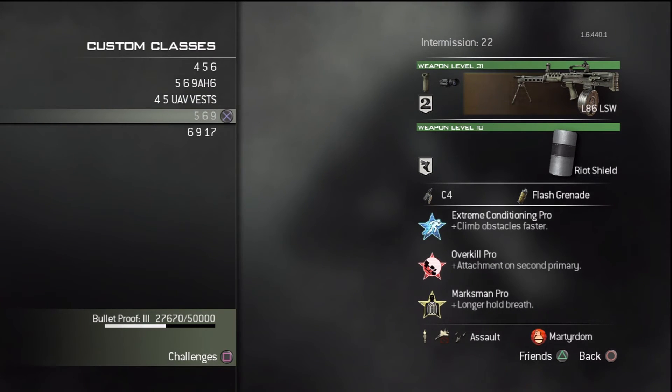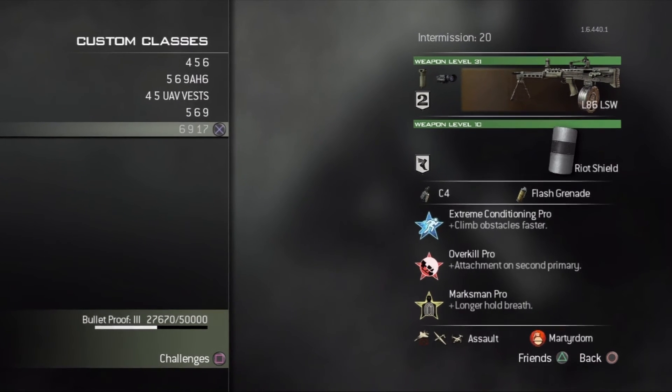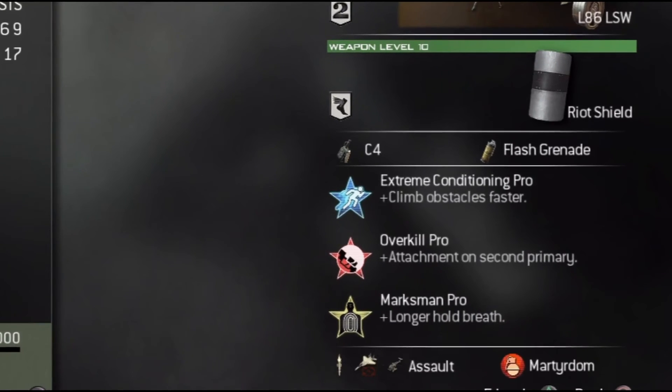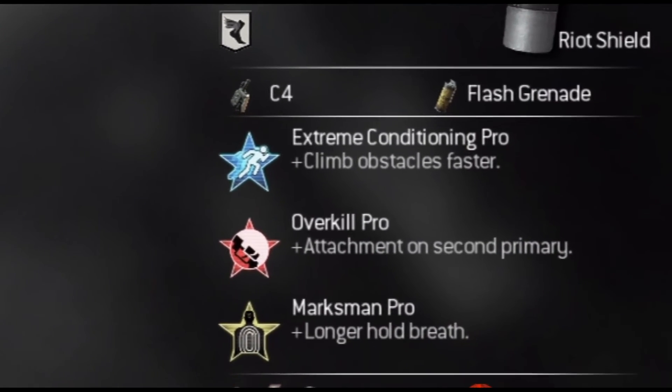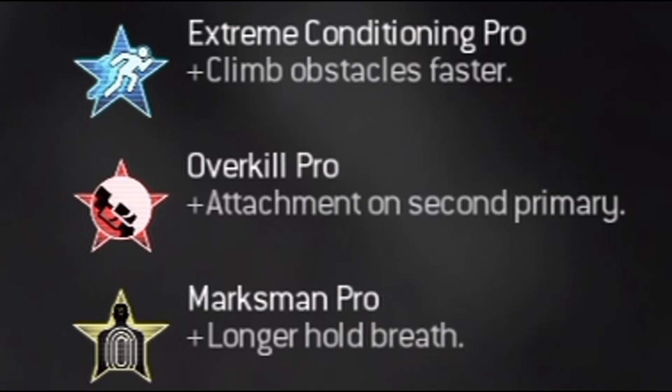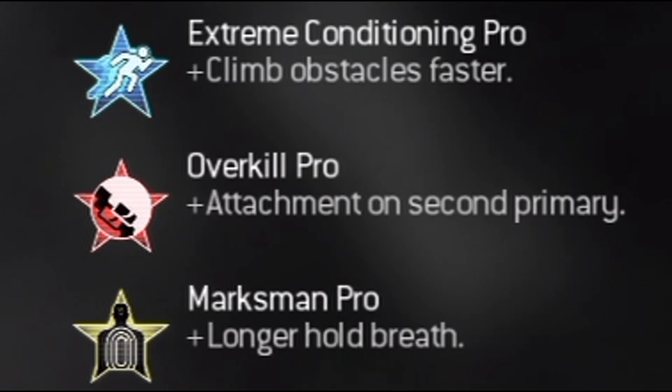Perks 1, 2, and 3, as you can see, are Extreme Conditioning Pro, Overkill Pro, and Marksman Pro. Extreme Conditioning is because I have a light machine gun — it's not really light, it's pretty heavy. Overkill Pro so that I can have my riot shield as a secondary primary. Marksman Pro is awesome for seeing dudes that are really, really far away and killing them.